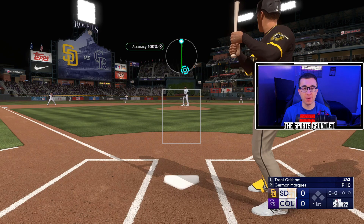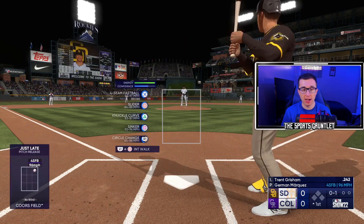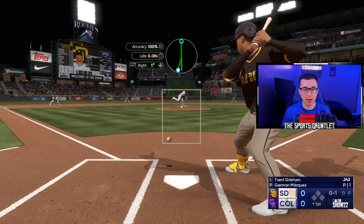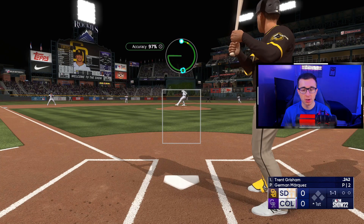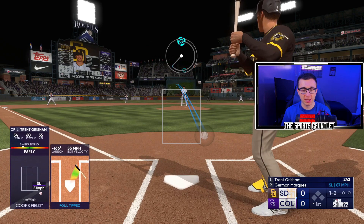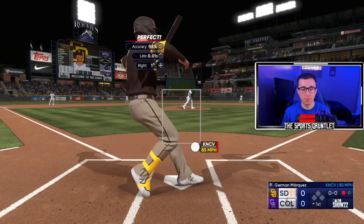Now I move on to Coors Field, which is a very difficult stadium for pitchers to pitch. A lot of people hit home runs here due to the high elevation in Colorado. Another team I don't know too much about — haven't watched any Rockies games this year. We got Yamar Marquez on the mound — I always say his name wrong. Let's see if we can strike out Trent Grisham for the San Diego Padres. Go to curveball in — good pitch, swing and a miss.